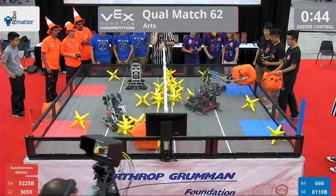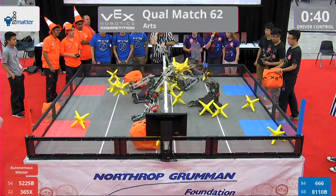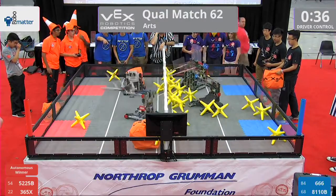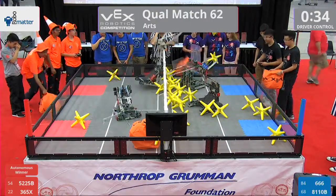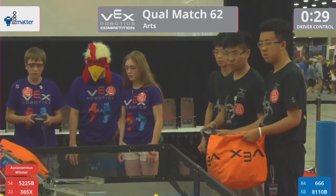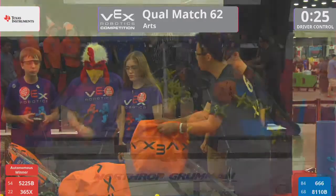Really active match here on both sides. 8110B is going to grab that cube and try to go over the top. In the meantime, 365X — that's Invictus — getting tied up here with team 666 from China. They still manage to successfully deposit those stars over the top of the fence, a couple of one-point scores right there in the near zone. Meanwhile, 666 trying to D up 365X, that's Invictus.